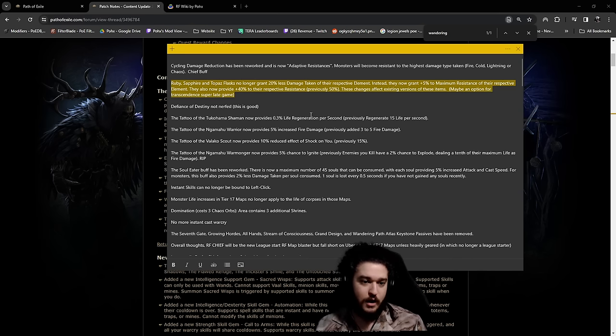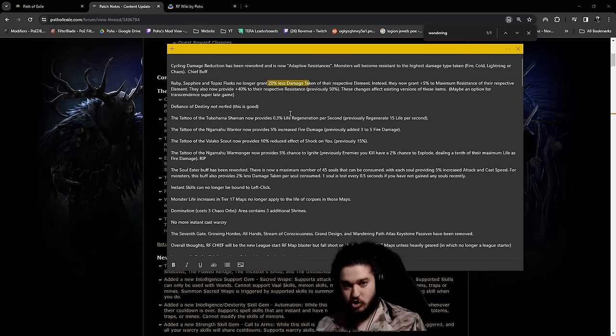This is the nerf I was referring to - they talked about this last week. Ruby, sapphire, and topaz flasks used to grant 20% less damage taken. This is incredibly powerful on builds that convert damage - specifically physical to elemental - and then get 90 max res and then scale flask effect to further reduce damage. This is definitely a targeted nerf. Unfortunately, on chieftain we easily achieve 90 max all res thanks to the chieftain ascendancy nodes. One way to look at this: you can use a trader keystone setup - a legion keystone that allows you to get bonus flask charges when you're not doing anything - to get close to 100% uptime on your ruby flask, giving you five max res.